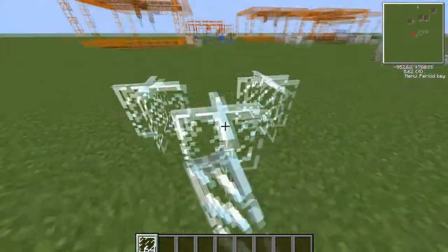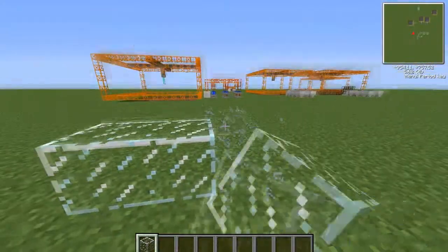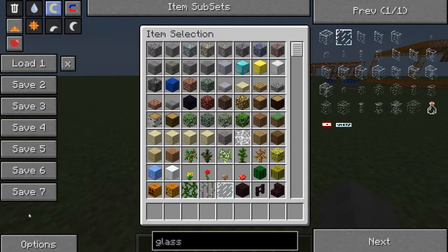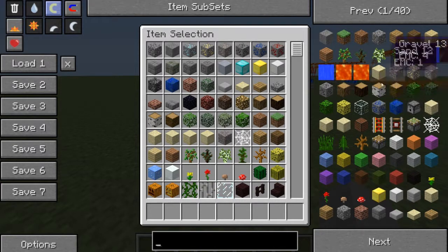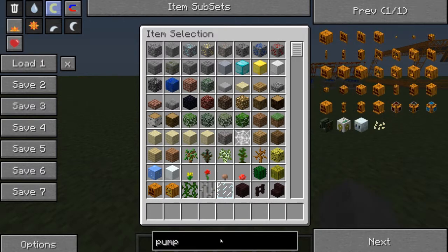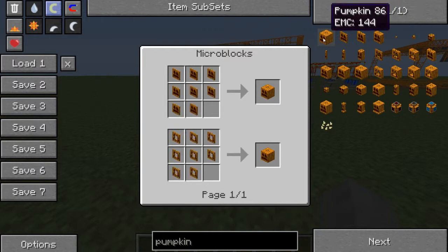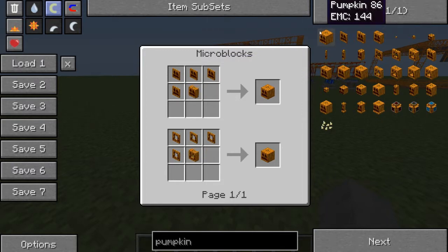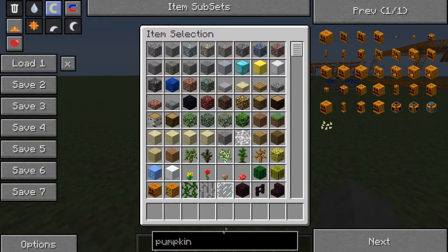You can also just normal-click to get 64 of those, or right-click to get one. Furthermore, if you look down here you've got a search box. Say for example you want to search something - you type in 'pumpkin' and the pumpkin stuff comes up. Then you hover over what you want and press the R button and that shows you how to make it. For pumpkin you can use micro blocks. If you press the U button you can see what it's used for - jack-o-lanterns, pumpkin seeds, you can cut it up.